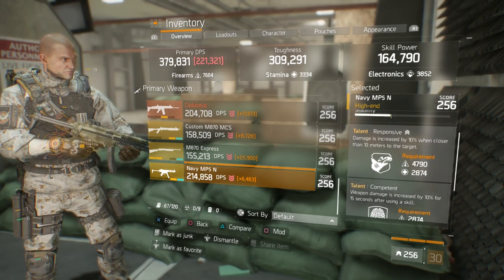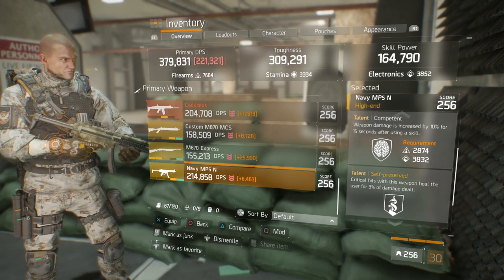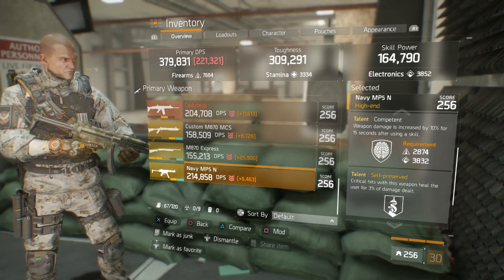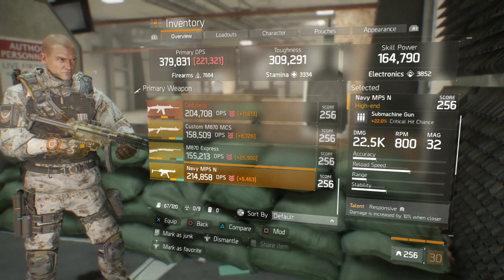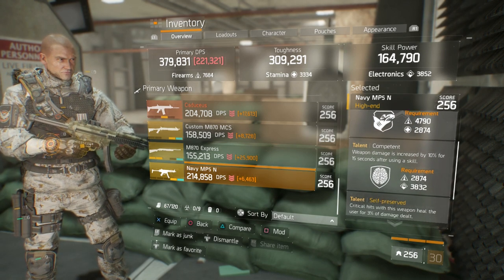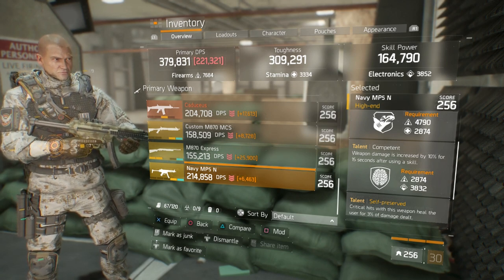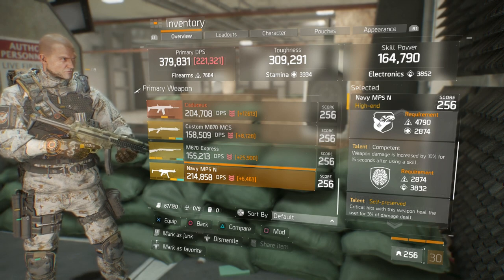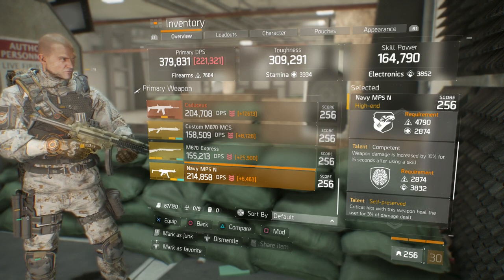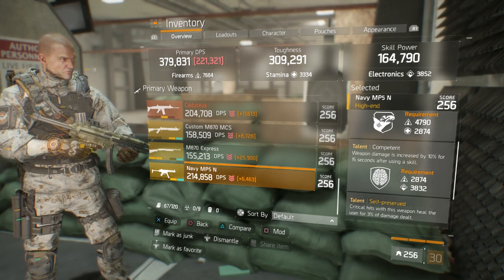The talents on the MP5 Navy are Responsive, Competent, and Self-Preserved — I was messing around with a self-heal vampire build, which is why Self-Preserved is in the third slot and I can't re-roll it. Otherwise I'd be using it for the higher damage and extra 3.5% crit hit chance. My ideal talents for this build would be Unforgiving, Deadly, and Vicious — I don't like Competent because that 10% buff only lasts while using a skill, and 2 to 5 seconds can be an eternity. I'm more into base raw damage.